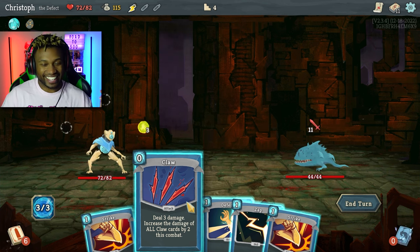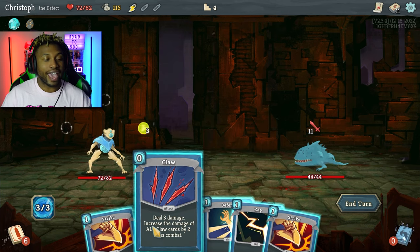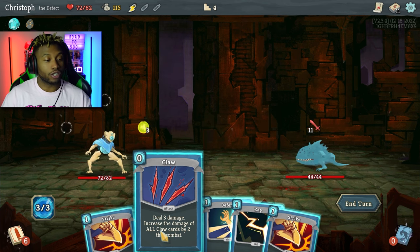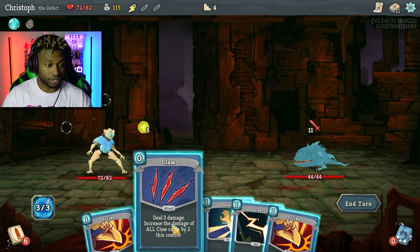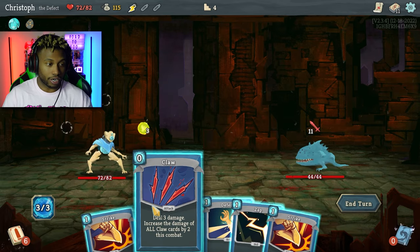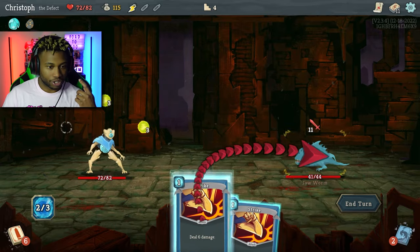It clicks in my brain now — what this card does is deal three damage, and if I had more claw cards in my deck it would increase the other claw cards by two. However I only have the one, so it won't increase anything — it'll just do the three damage. But it's still useful because it does three damage and it's a zero cost card. So I'll do that and then channel the lightning and then strike.